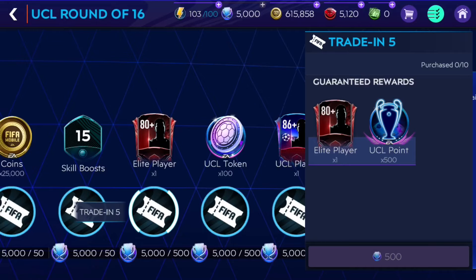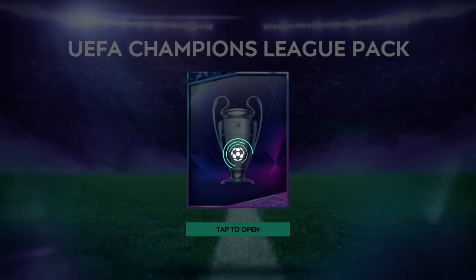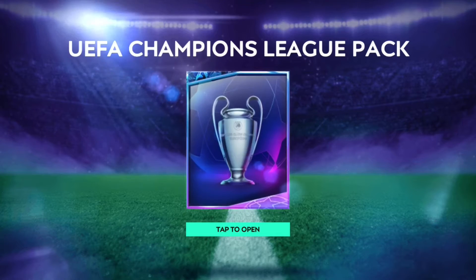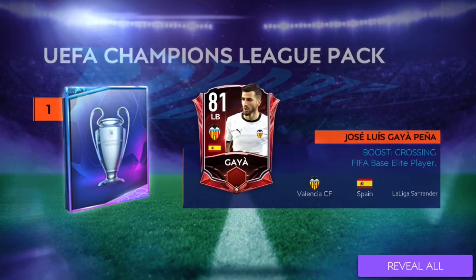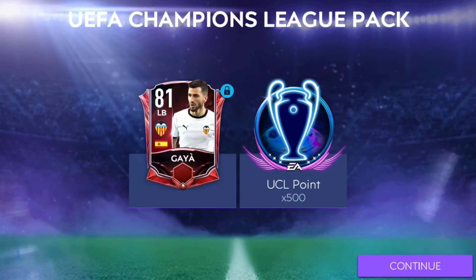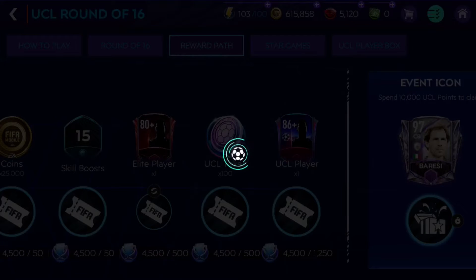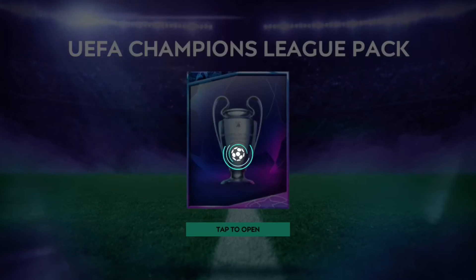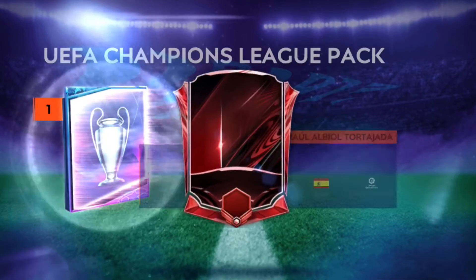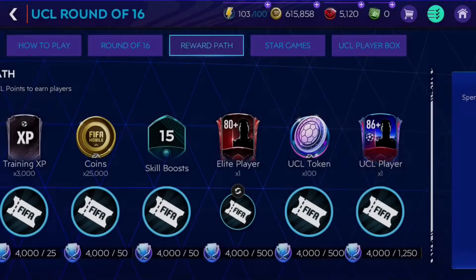You might be able to get a few good players as well. First pack, let's see — I actually like that they show the actual pack here. First we get the player and it is an 81 overall Gaia. Then we get 500 points — not the best card. Next one is another 80 overall card, not that good either.